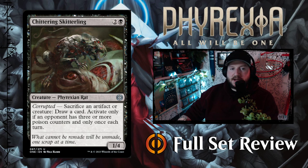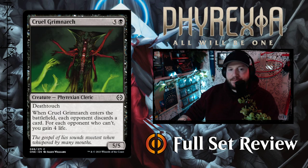Chittering Skitterling — say that twenty times fast. Chittering Skitterling is two and a black for a 1/4 Phyrexian Rat with Corrupted. Sacrifice an artifact or creature, draw a card — activate only if an opponent has three or more poison counters, and only once each turn. It's a 1/4 rat with a sacrifice ability. Not bad.